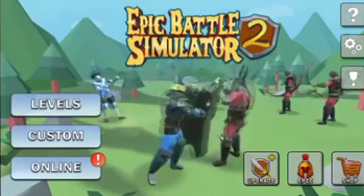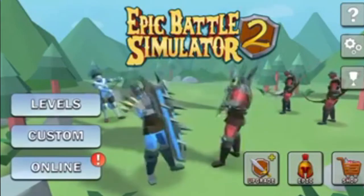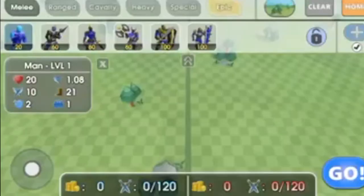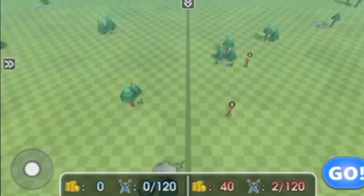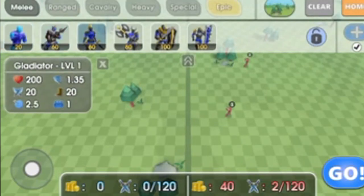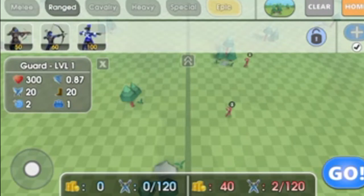Today we're going to be playing this and doing some custom matches, maybe even some levels, just to mess around. First off, we're going to do custom matches and check out everybody they have. As you can see in the melee section, they've got some pretty interesting units — like the gladiator, the axe. It's like Total Accurate Battle Simulator or Ultimate Epic Battle Simulator, but on your phone.